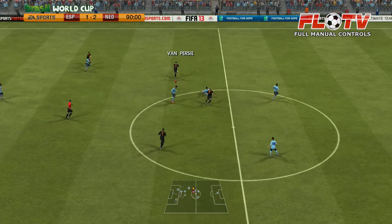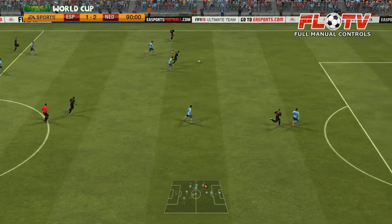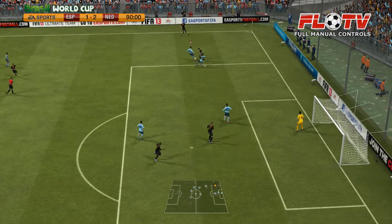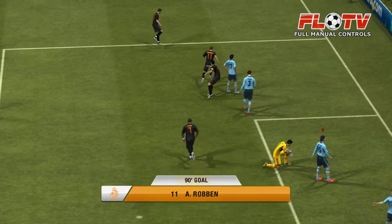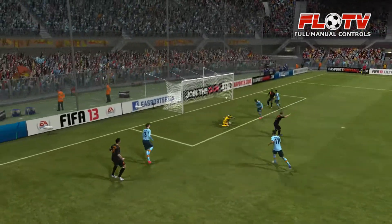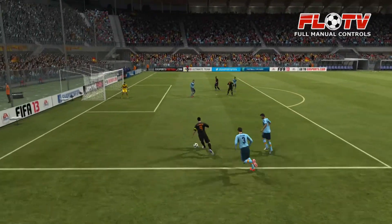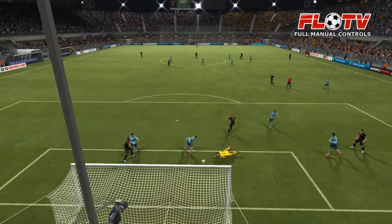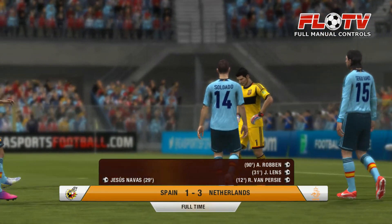Van Persie and Robben — Van Persie getting the ball once again. It's almost over and Spain are almost knocked out of the World Cup. Van Persie keeping the ball on the left flank. Pique with a mistake — Van Persie passing the ball and it's all over. It's all over for Spain; Netherlands are through to the final. It will finish 3-1 for the Netherlands, Spain losing the game.